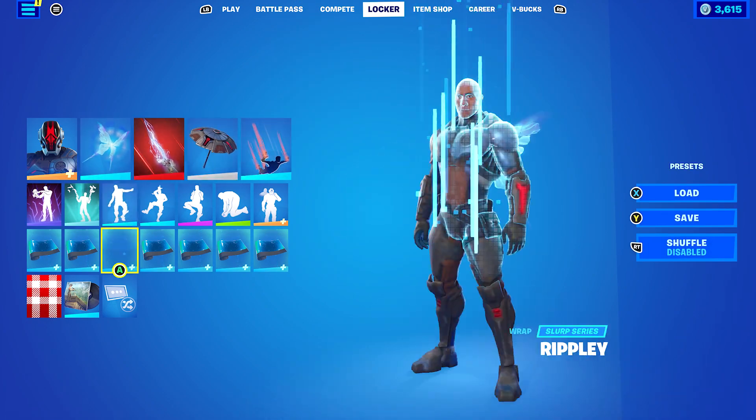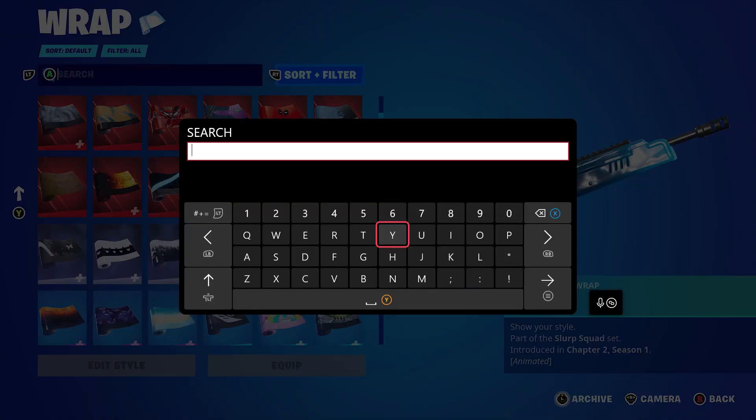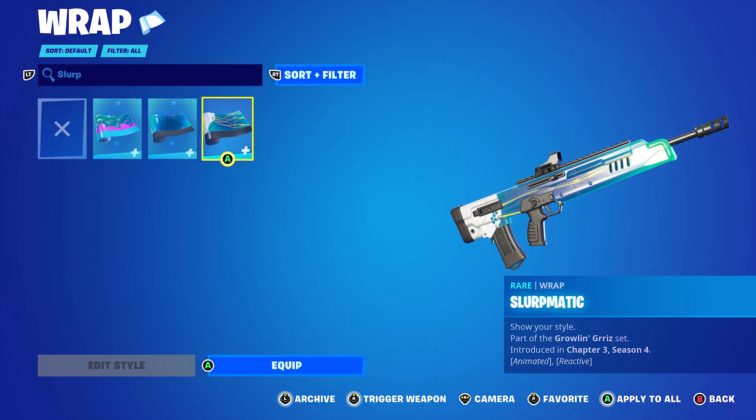The wrap I'm using is Ripley, which is from Chapter 2 Season 1's Battle Pass. But if you didn't have this weapon wrap, and you did play last season and got the Slurkmatic one, that'd be a very good alternative to the Ripley.